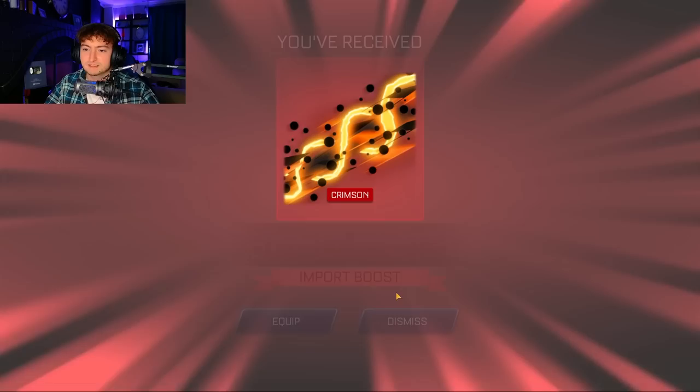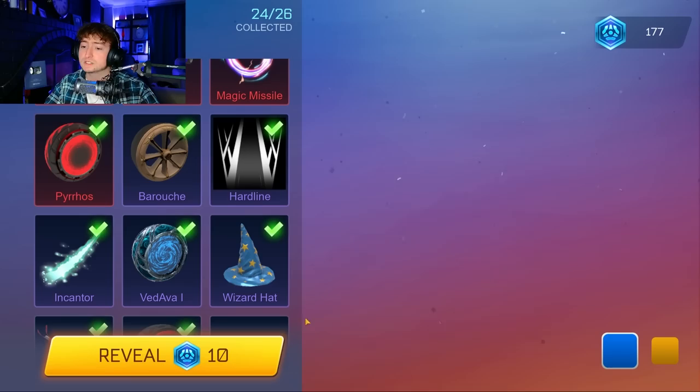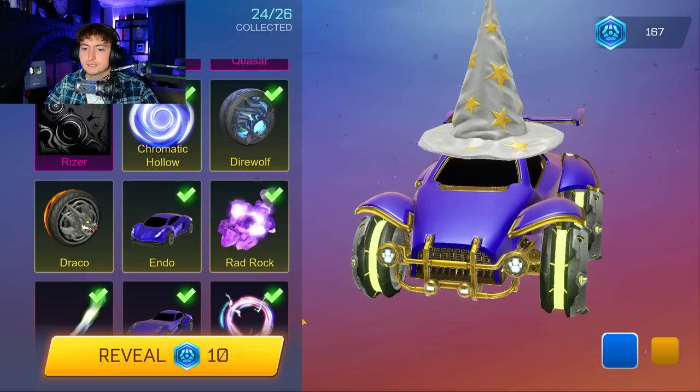So we were just at aesthetic, now we're at power. I feel like they have a lot of power items so we'll only do like two or three here. Give us exotic at least — come on. I opened up a bunch that season. They don't have Dracos actually, so let's go ahead and try — Titanium White Pyros! Love those.